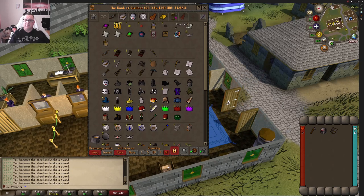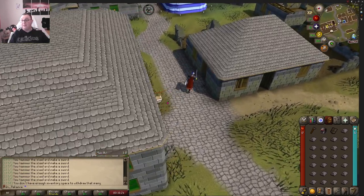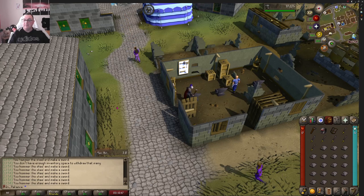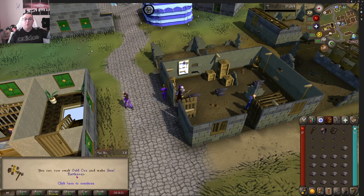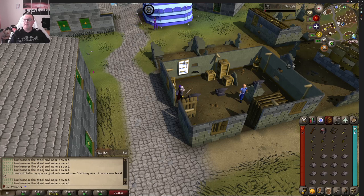Smithing level is now 40! We can now smelt gold ore - guys that's big - and make steel battle axes. That is level 40 smithing, we are rolling. We are moving along slow but sure.